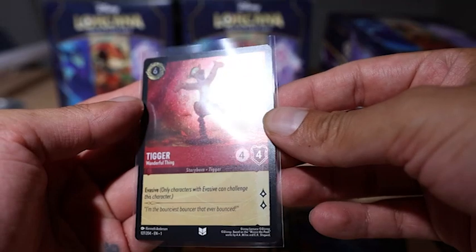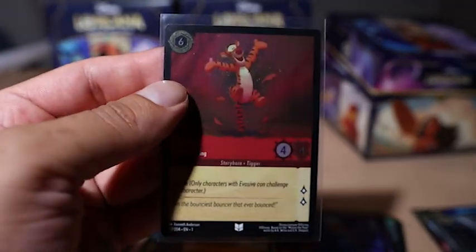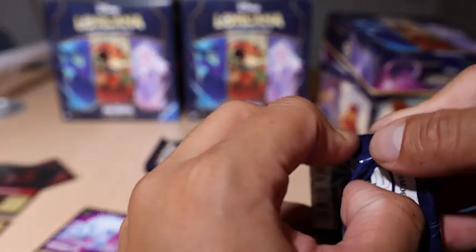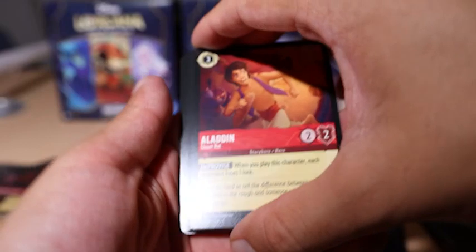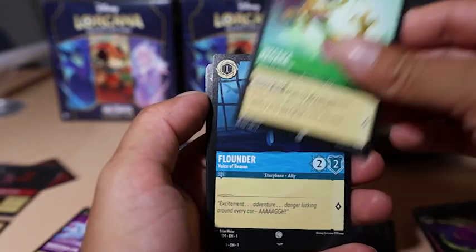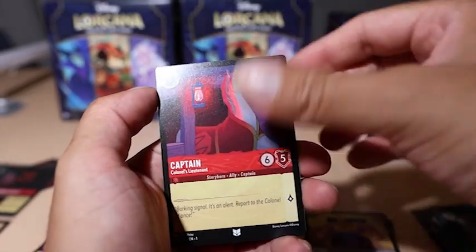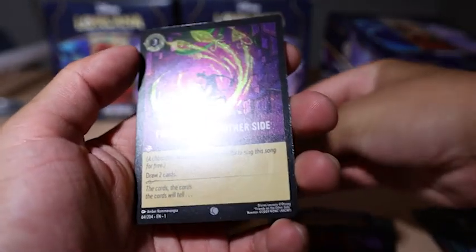That Tigger card looks pretty awesome. 'Evasive — only characters with evasive can challenge this character.' I think it's pretty strong as well — good solid cost, seems like six. This pack feels heavy, a lot of these packs feel heavy to be honest, which is interesting. I'm glad there's a lot of cards per pack because I actually want to play the game. We have Aladdin, Minnie Mouse, Friends on the Other Side, Magara, Flounder Break, a whole bunch of commons, Ariel, Cronk, Captain — a rare — Iago. Nice, super rare Robin Hood!